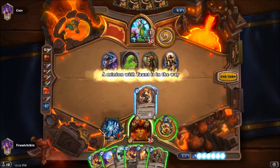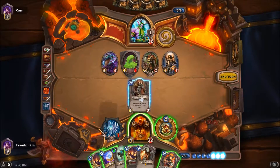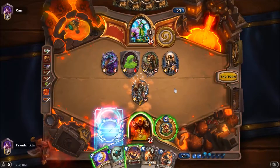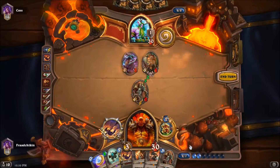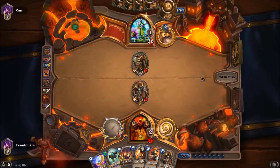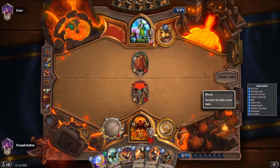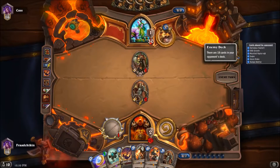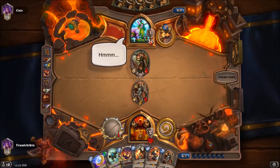I don't want to play Thaurissan because it's good for the combo. We could just play War Axe. There's a second Acolyte — well played. We got this cool little overlay from Trackobot; it's a free service that tracks your decks, cards you play, match history, and stuff like that.